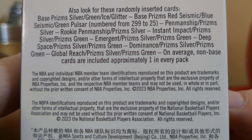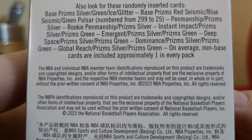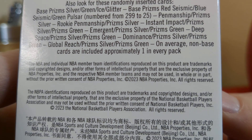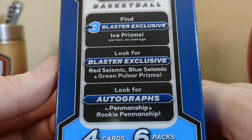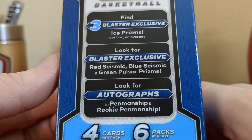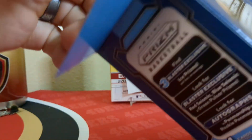Here's what we can get out of this box: talks about the base set and everything like that, green pulsars, red seismic, blue seismic, green pulsars numbered 299 down to 25, and you can get autos out of here. Look for blaster exclusive red seismic, blue seismic, and green pulsar prizms. Look for autographs — penmanship and rookie penmanship. There are four cards per pack and six packs per box.